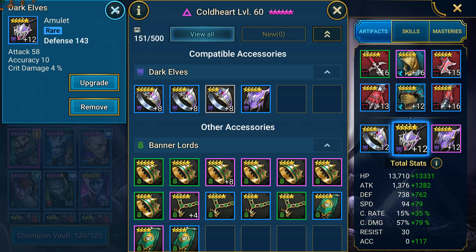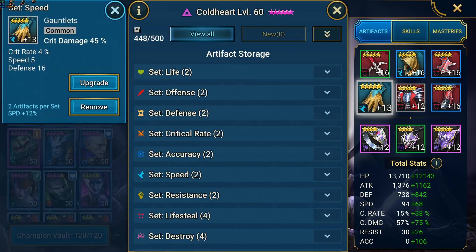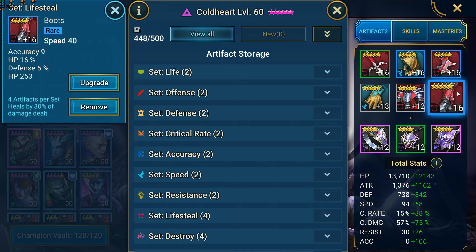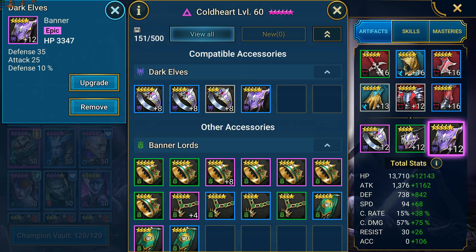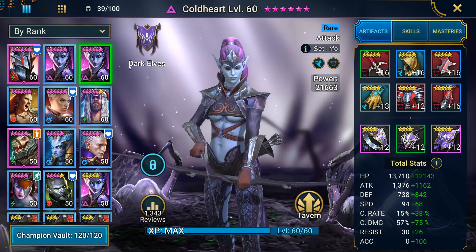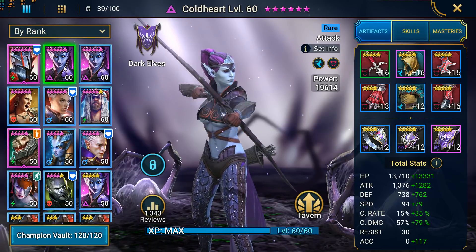To achieve this build, I used a 4 piece lifesteal set and a 2 piece speed set on both of them. The gear has not been fully leveled to 16 yet, because I know I will be changing some of the pieces when the rank 6 gear is released. For now, they have roughly 50 percent total crit rate, which is very low, but if I get an extra 20 percent I think that would be good. They have roughly 135 percent total crit damage, which could be better, but the gloves aren't maxed out and I haven't even touched the great hall bonus yet.